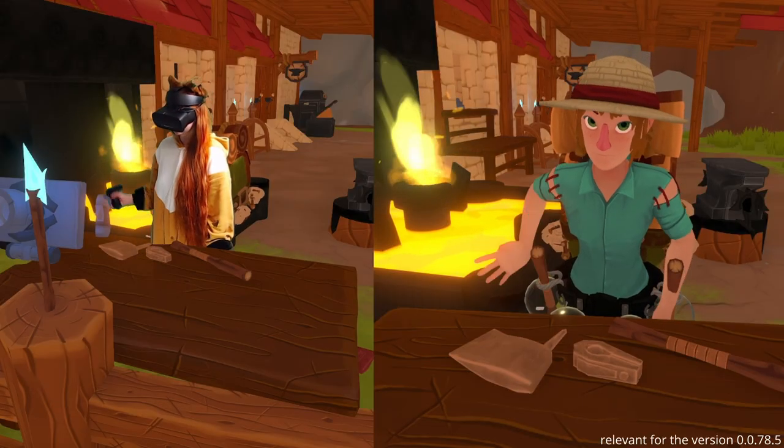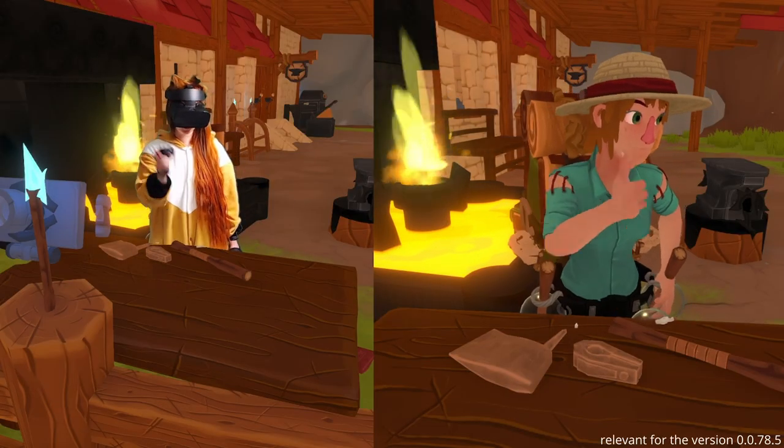There are three things you need to make an axe: an axe head, a directional attachment, and a handle.